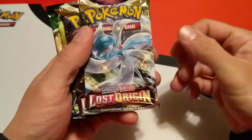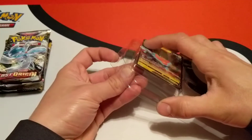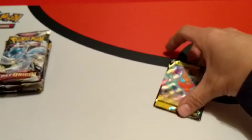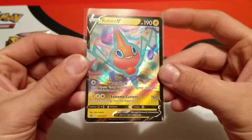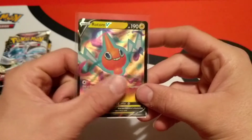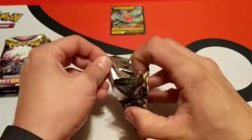Everything in there with these five packs, just like the last one: two Lost Origin, Brilliant Stars, two Evolving Skies. We'll go ahead and pop this promo out, set our code card down to give away later in the video. Here's a closer look at this Rotom V — the foiling and art on these promos are pretty nice. Let's just get into the Lost Origin packs first.